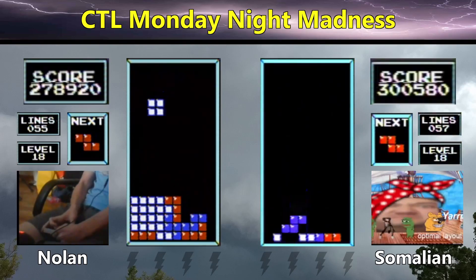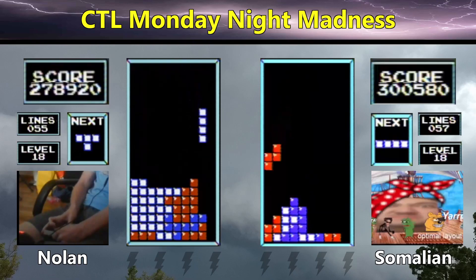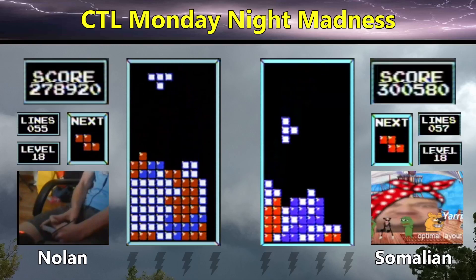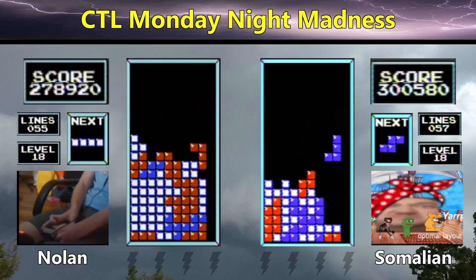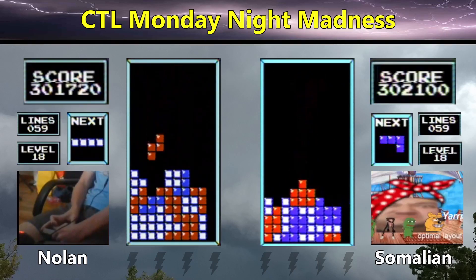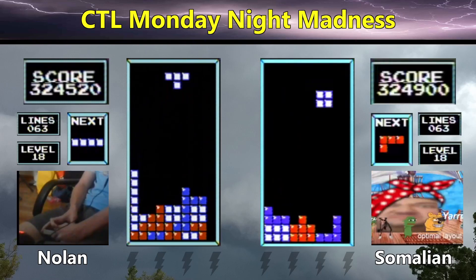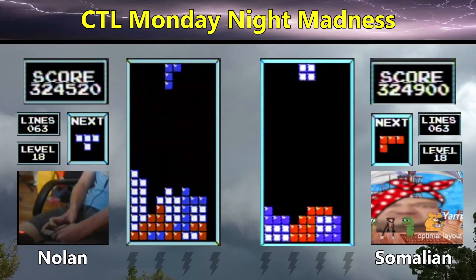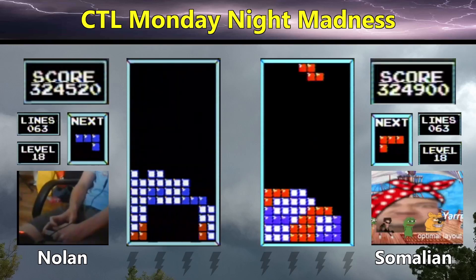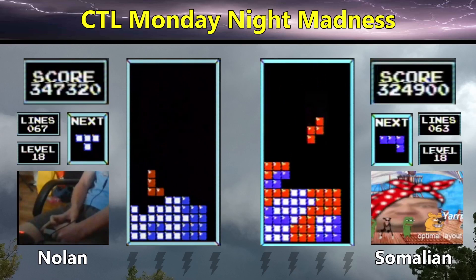These players are continuing to stack very well, not seeing any trouble from either player. There's a nice adjustment from Nolan — pulling the L back as he sees the long bar next. He's able to take a Tetris without having to burn with the L. Some strong pace from both players.